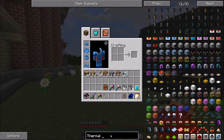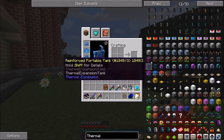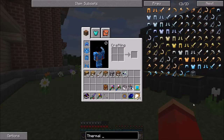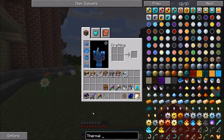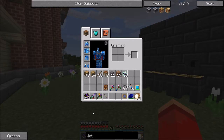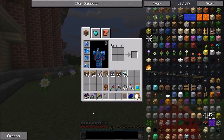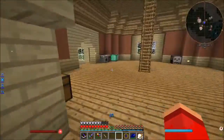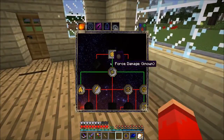Thermal - does Thermal Dynamics have those really big machines? The Energetic Infuser - that's good, that's something we might want. But I was thinking, do I have jetpacks in this modpack? No, I do not. So beelining it for Kami is really the only way to fly - oh, or getting really far into Ars Magicka. Speaking of which, do we have any skill points to use? Level 25 - no we don't.